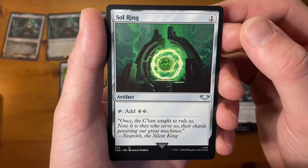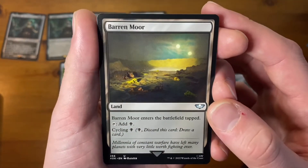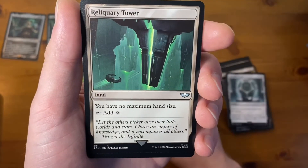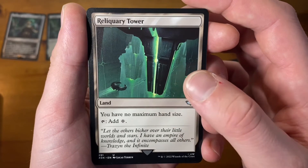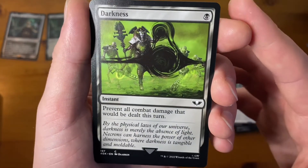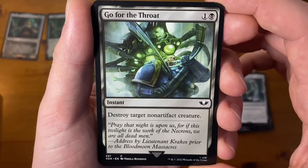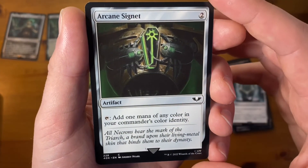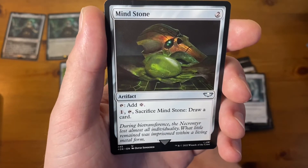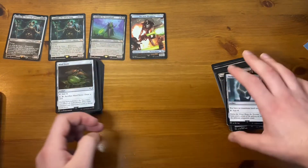Sol Ring — as far as I understand, all Commander decks come with a Sol Ring, so there's mine. Barren Moor, which is a land. Myriad Landscape, more land. Reliquary Tower. Darkness — that's a fancy artwork. Go for the Throat — oh look, an Ultramarine! The start of my Ultramarine deck collection. Arcane Signet. Commander's Sphere.